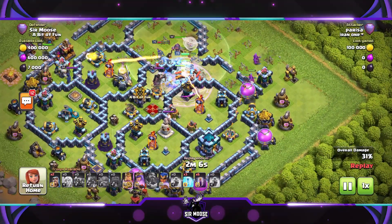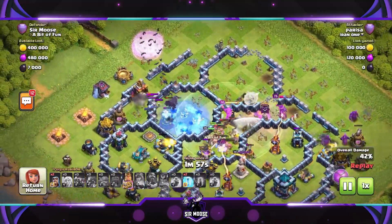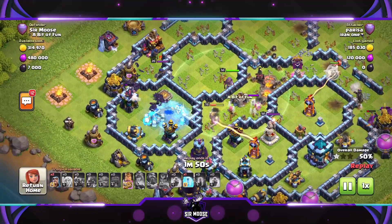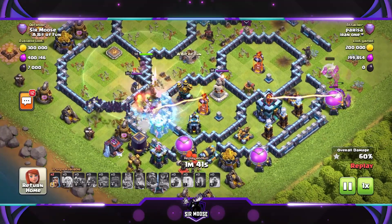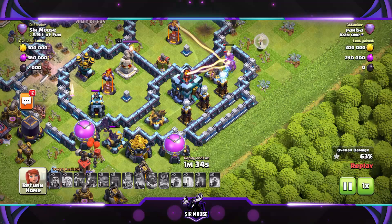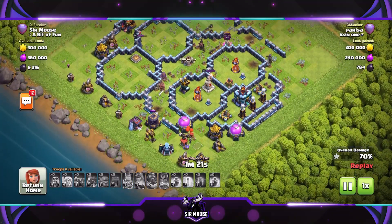Ian the Inferno was not letting go of that Wall Wrecker, and there's a Rage Spell just out of range. Ian's doing a great job. Now the Bats are coming in - can they take out that Scattershot? That was a well-placed Freeze Spell. The Scattershot is going down - yes, it's been taken out! There is a Wizard Tower there but the King has taken that out, and now if anybody can get to that Town Hall there's a chance of three stars.